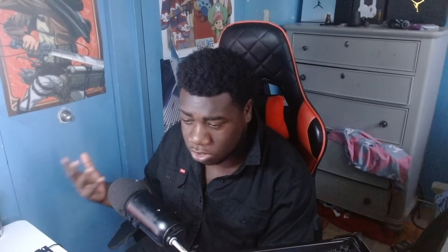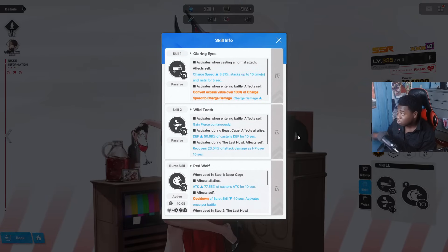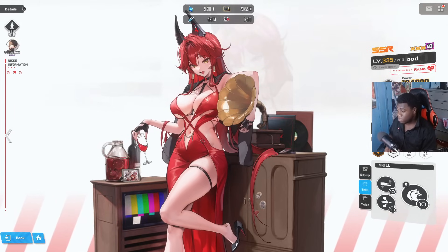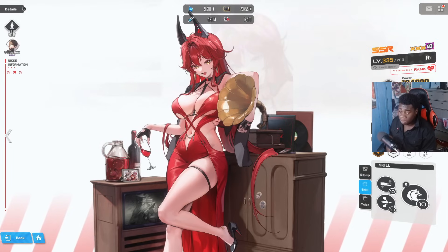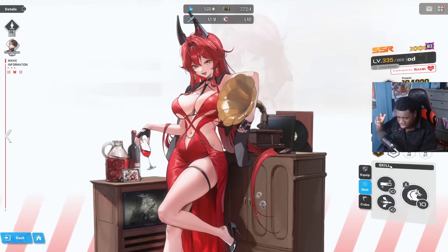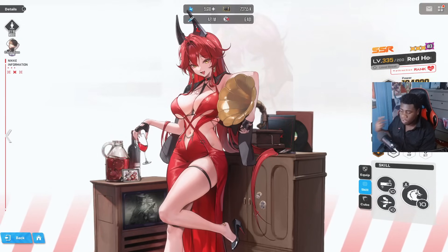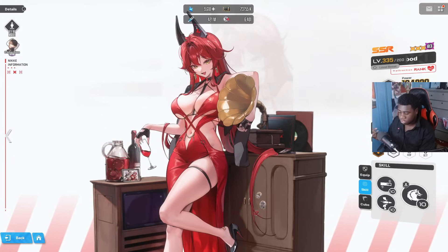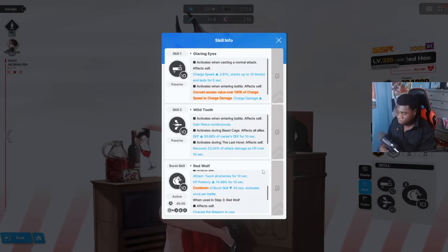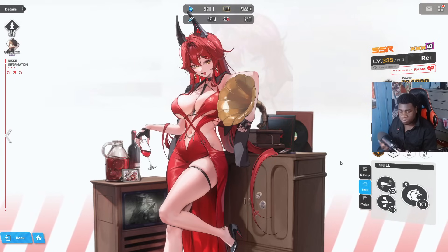First things first, everybody needs to have Red Hood. She is a burst 1, 2, and 3 character, which means no matter what you have on your account she can fill any of those roles. As a support she's pretty good, as a burst 2 she heals a boatload from her shots, and she taunts as well with HP potency increase and similar abilities.